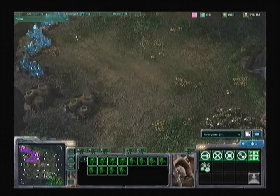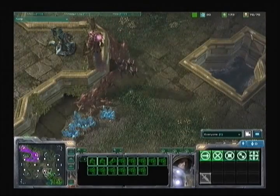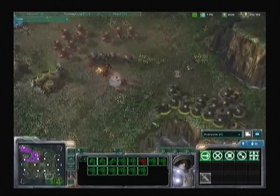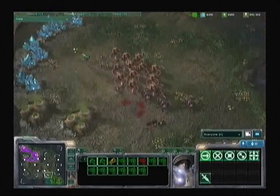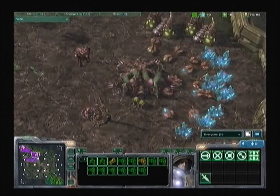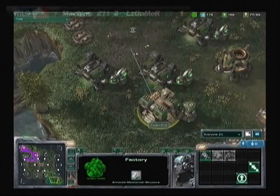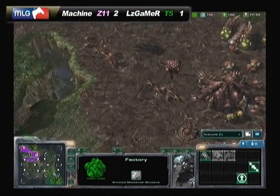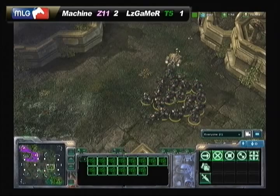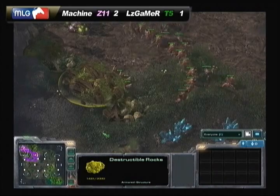We see the bunker being salvaged — great utilization to get those minerals back — but he maybe should have waited, because now he's about to fight the Zerg right outside his base. LZ is pulling all the marauders back seeing those hydralisks, wanting a nice concave. This is a tough spot for him. LZ seems to be getting three tech labs — loves those marauders — and some medivacs to heal up. He has five hellions and quite a few marauders, and this push could seriously damage Machine, but if it doesn't it might be lights out for LZ — almost an all-in style.